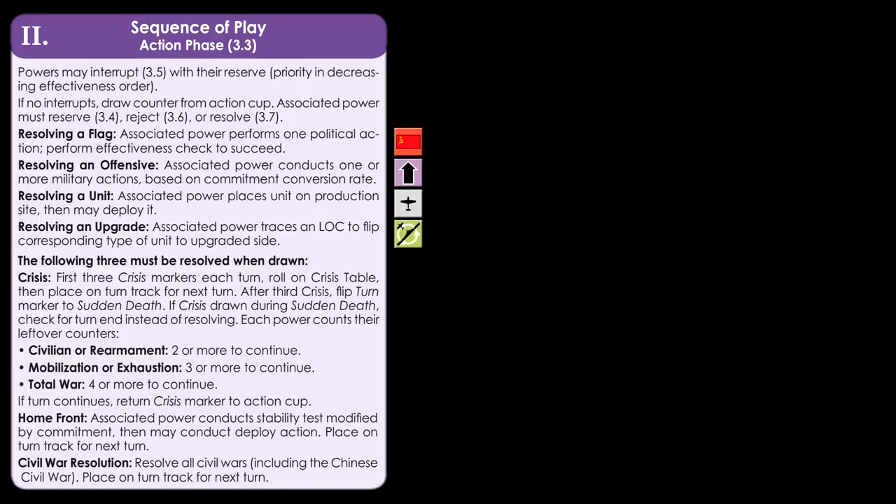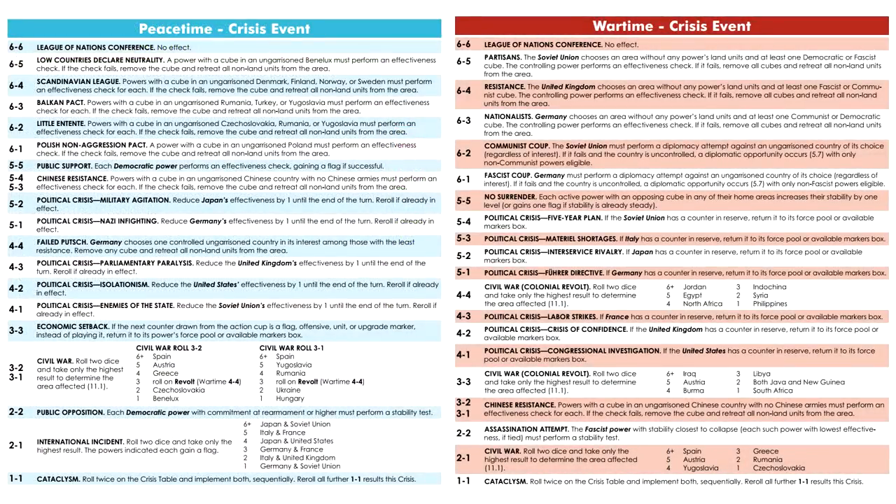In addition to flags, offensives, units, and upgrade markers placed into the cup by the powers, there are three other types of markers always placed into the cup at the start of every turn. There are four crisis markers, which act as a random event generator. The first three crisis markers drawn are resolved by rolling two dice, selecting a random event from one of two crisis tables — one used during pre-war, the other after a war has begun. These can represent events like a civil war breaking out, political infighting, economic problems, or civil unrest.